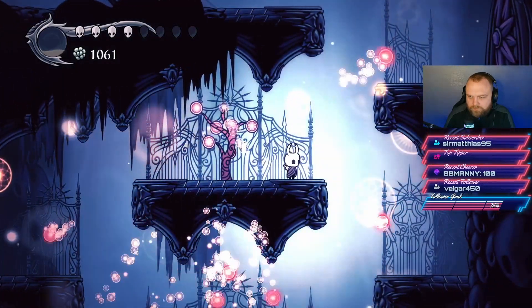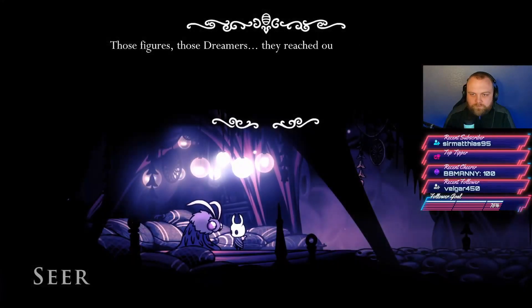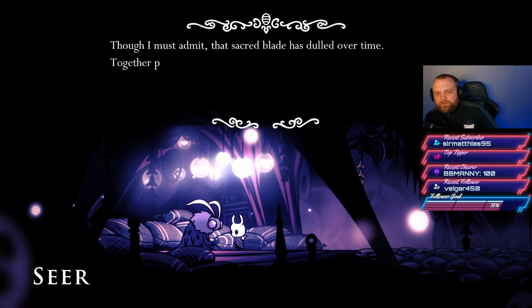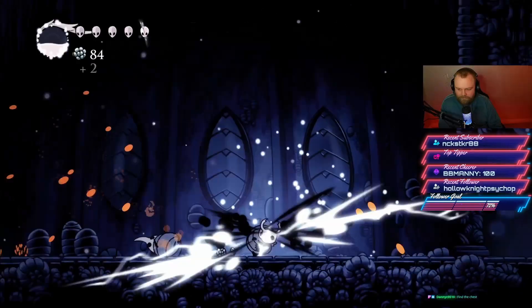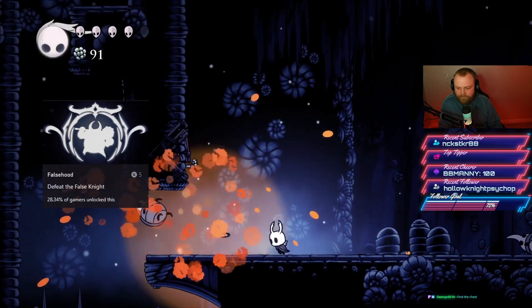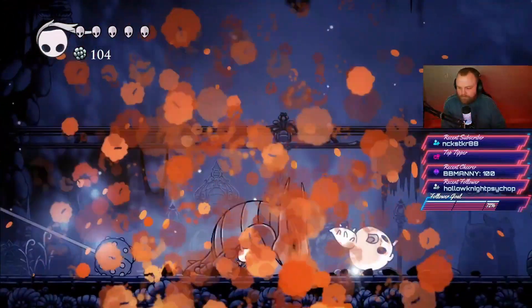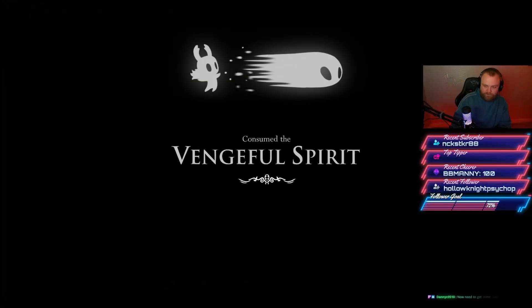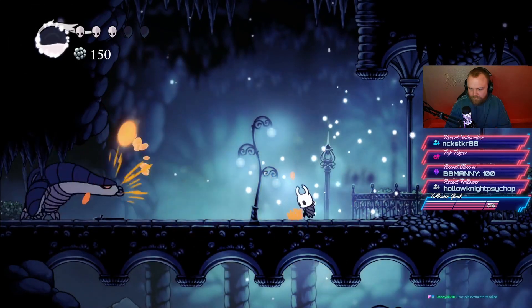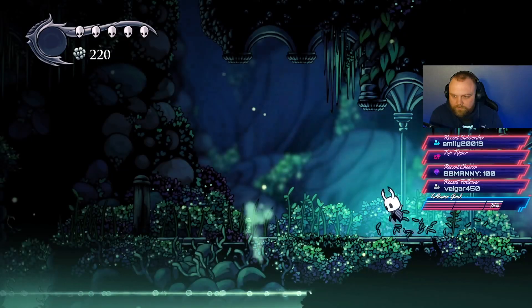Later in the game you'll unlock the Dream Nail. You'll use it to find certain locations and collect dream essence, which you return to Seer for rewards. Getting back to the playthrough, the first boss we need to defeat is the False Knight — you get an achievement for this. Defeating him also unlocks the first spell, Vengeful Spirit, needed to destroy a specific enemy blocking the path.